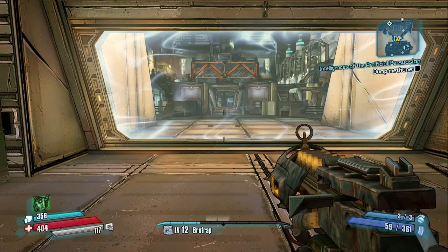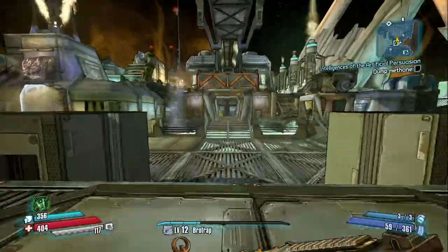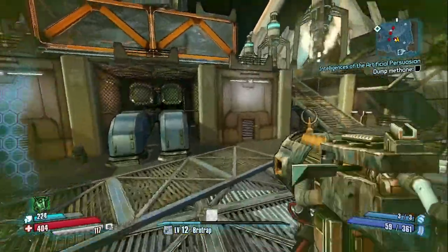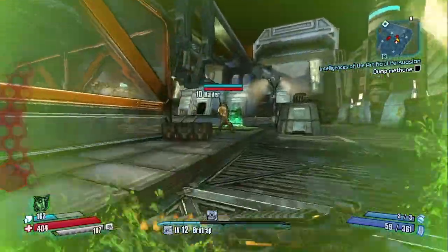Welcome back to Borderlands: The Pre-Sequel. We are making our way to the Dumb Methane, but we previously couldn't do it because they shot off something. So we have to go activate it.